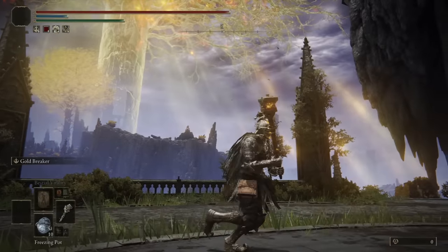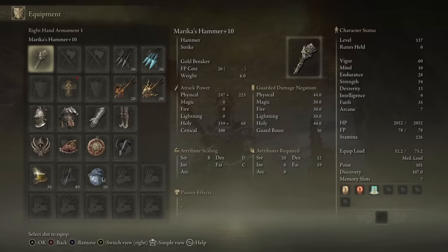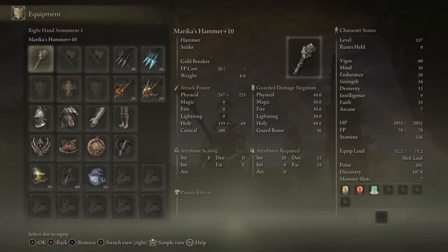What's up guys, ChaseTheBro here, and today we're going to be taking a look at Merica's Hammer, a weapon of the Hammer class with optimal scaling in Strength, but does still get very good scaling in Faith, so I kind of have a Strength-Faith build going on here. I did hit 54 Strength so that when I two-hand, I hit the 80 Strength breakpoint for the two-handed damage scaling, and then I put the rest of the points into Faith.